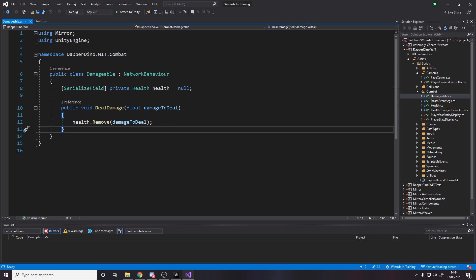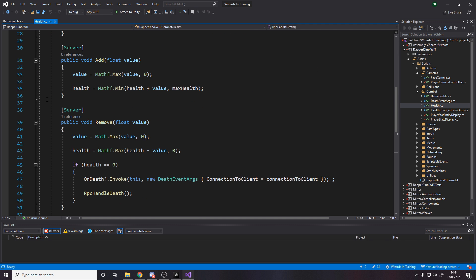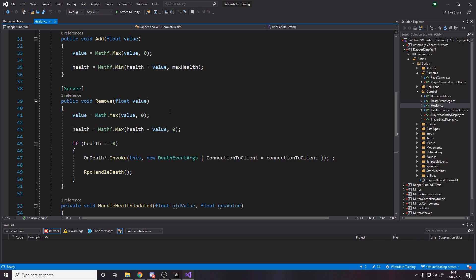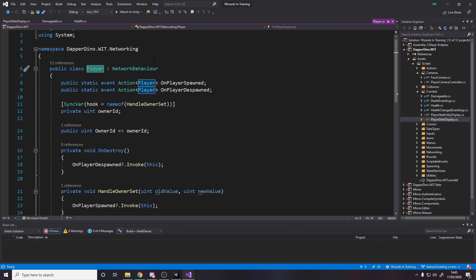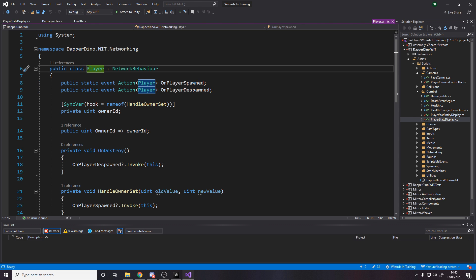For damage reduction, you'd put it in the damageable component rather than the health script, because the health script shouldn't need to know about that. The health script is just told by the server to add or remove a value. I also have a Player script — this is just a way to say this is a player, it has spawned, nothing more. I'm not putting health, inventory, and everything onto the player. It's literally just to raise events for when it spawns and despawns, and it stores its owner. The in-scene player is separate from the game player which stores their name and score.